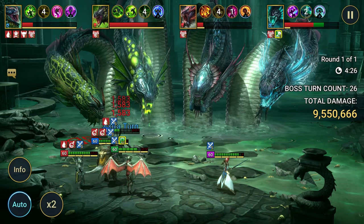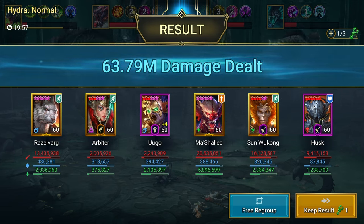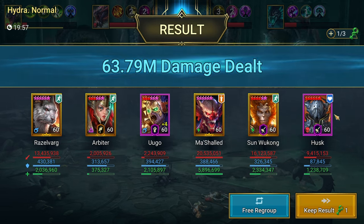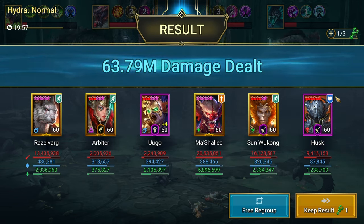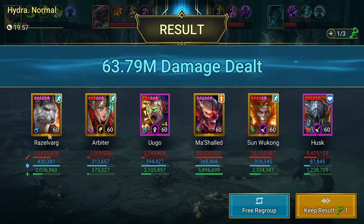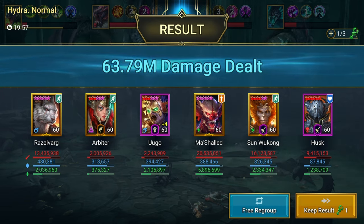The team's going to run for a while. Coming back to the results: Martial Ed did 20.5 million by himself, Sun Wukong followed behind. Husk did almost 10 million, and Razovark actually put in work — he came in third place. Of course Sun Wukong is a king. Martial Ed in the lead — definitely going to refine this team. I might swap out Husk since his gear isn't optimized. If you have any suggestions, let me know.